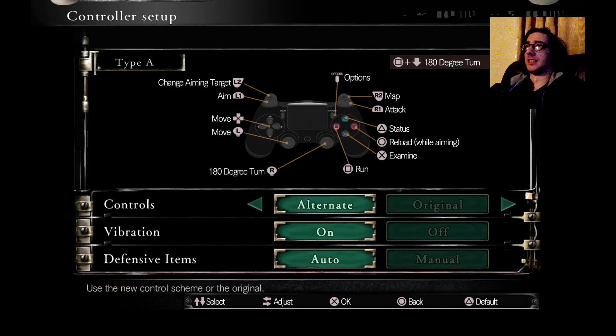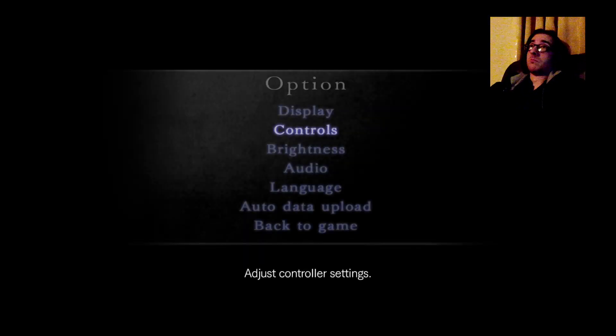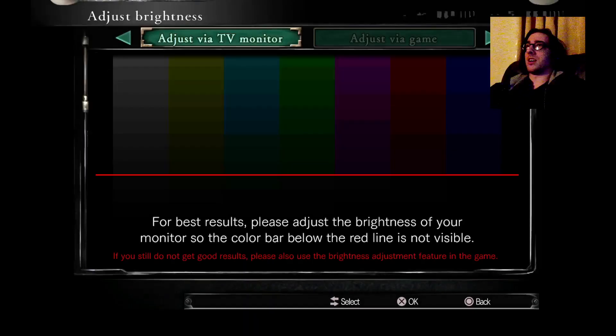Alternate controls - I think this is like Resident Evil Zero in that the original is the traditional tank controls, where forward on the control stick is always forward, whereas alternate means up is whatever direction up happens to be. I very much prefer that, it's better. Defensive items - I don't even know what that is, but I'll take it.